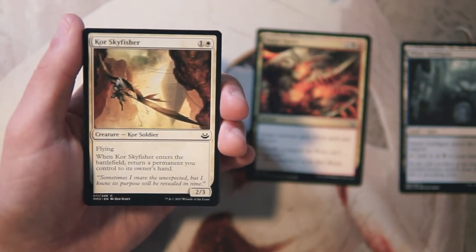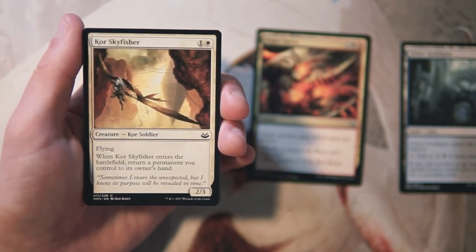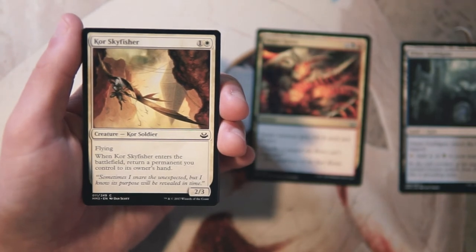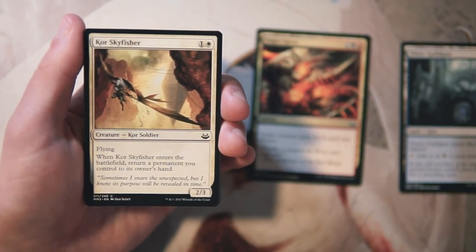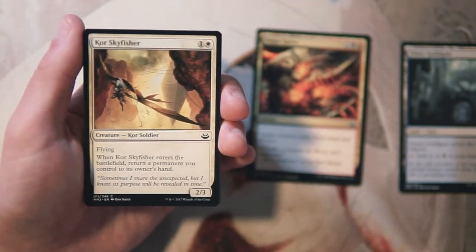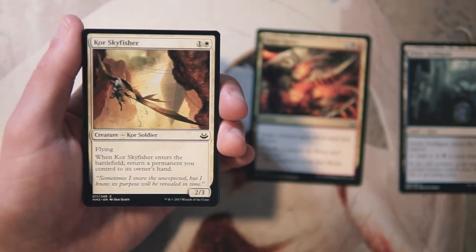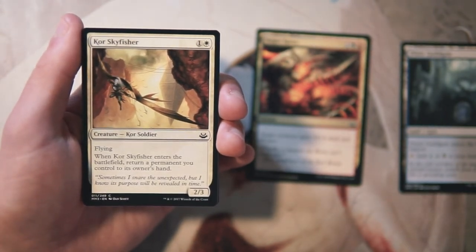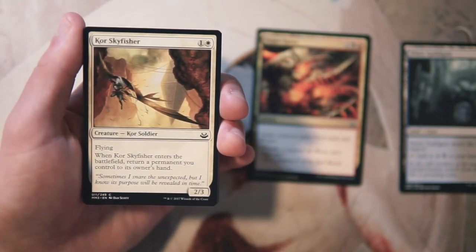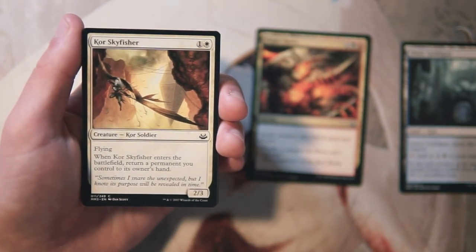Sky Fisher is a 2/3 for one and a white with flying, and when it enters the battlefield you return a permanent you control to its owner's hand. There's a flicker/bounce deck in this set — I believe it's the blue-white deck — and this goes really well in that. It's a powerful two-drop and what looks like a downside is ideally an upside. I really like this card, though I'd probably take Auger Spree first.